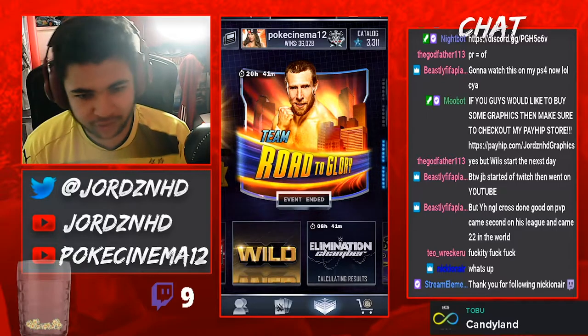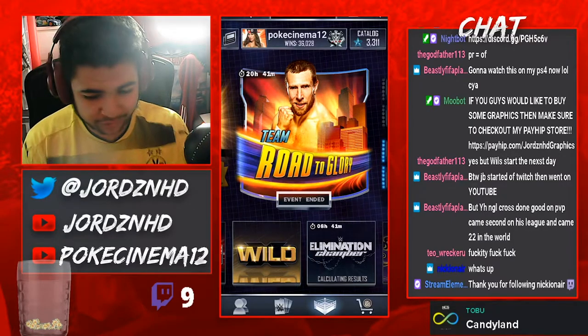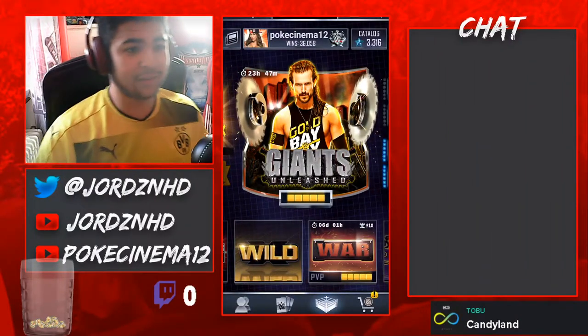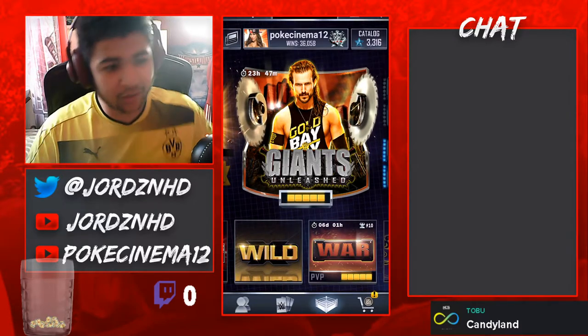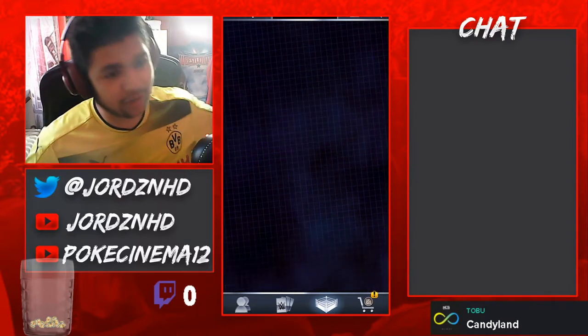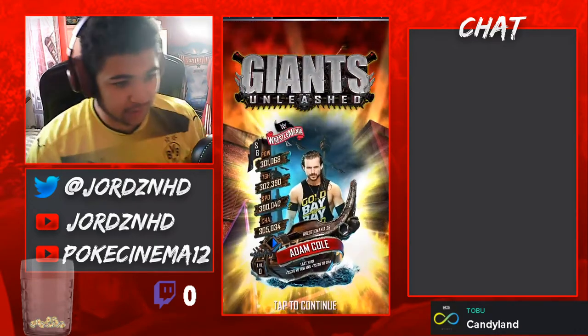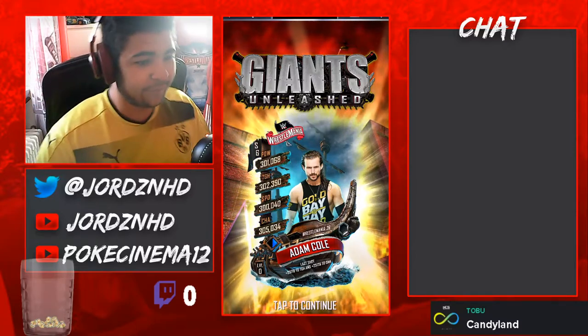That's gonna do it for this part of the video guys, and I'll catch you guys when we do the preview for the next solo event. Welcome back to the second part of the video where we are going to be looking at the undercards and the event card of this week. Obviously the event for this week is Giants Unleashed, so the Adam Cole card is the event card as you guys have seen by the thumbnail. It's looking nice.